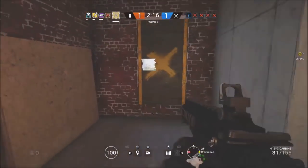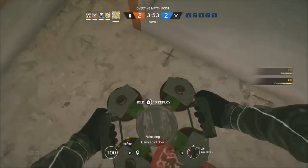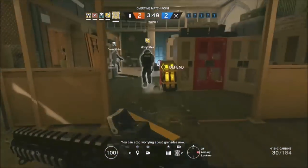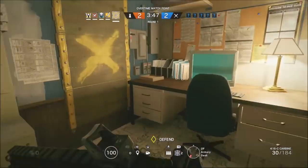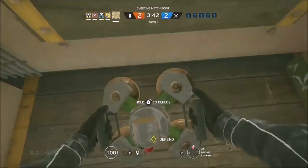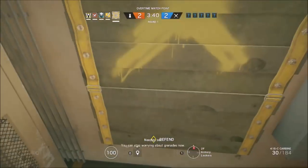His secondary gadgets are the barbed wire spools. You have two of these, whereas Bandit has three, so a bit of a downside playing as Jaeger versus Bandit in that, but it's a small price to pay. The other option is the deployable shield, which I wouldn't recommend — it's very situational, and considering you're going to be a roamer, you're not going to get much use out of it.